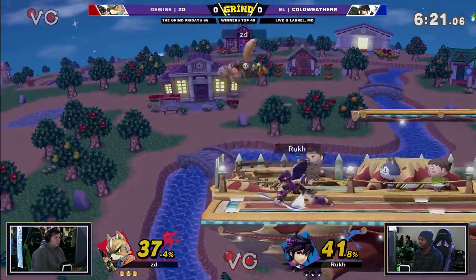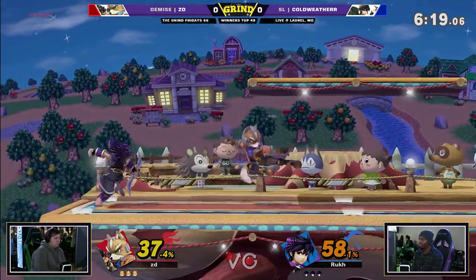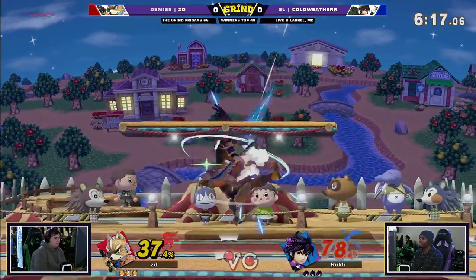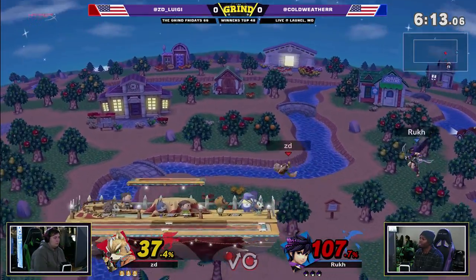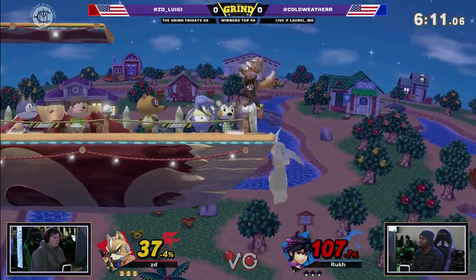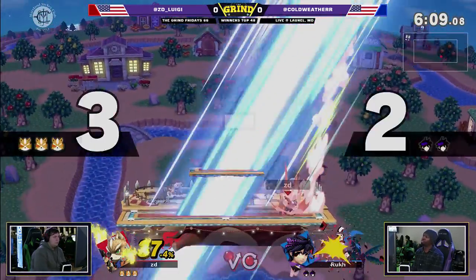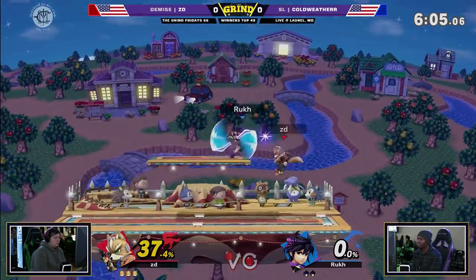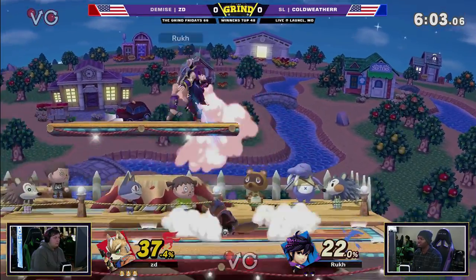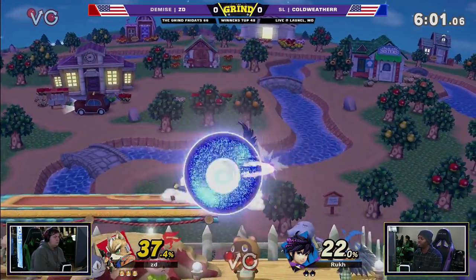Now we're seeing Coldweather try to mix it up a little bit and toss out aerials of his own. The challenge for Fox is a lack of a disjoint, and that ain't working out too well if you don't get the hit — you're going to get opened up. Because the minute that Pit hits these arrows, they have a little bit of cooldown. And ZD is showing that if you just back up and let him toss out aerials into empty space, you can get a good punish. This has just been a whiff punish game all of a sudden.